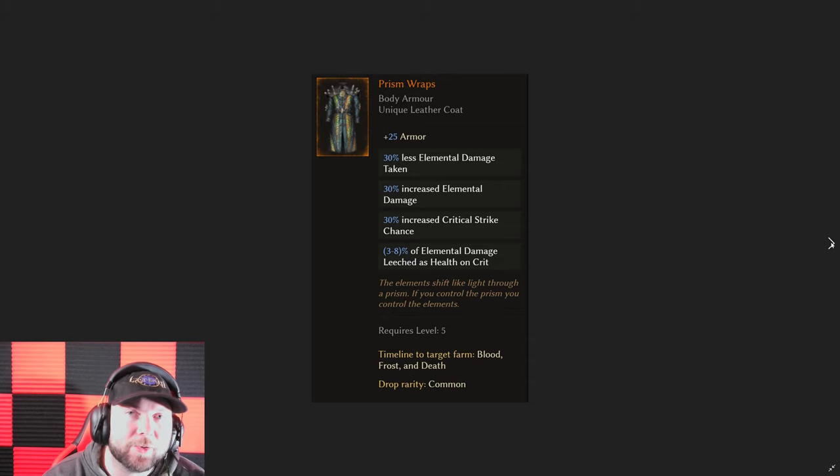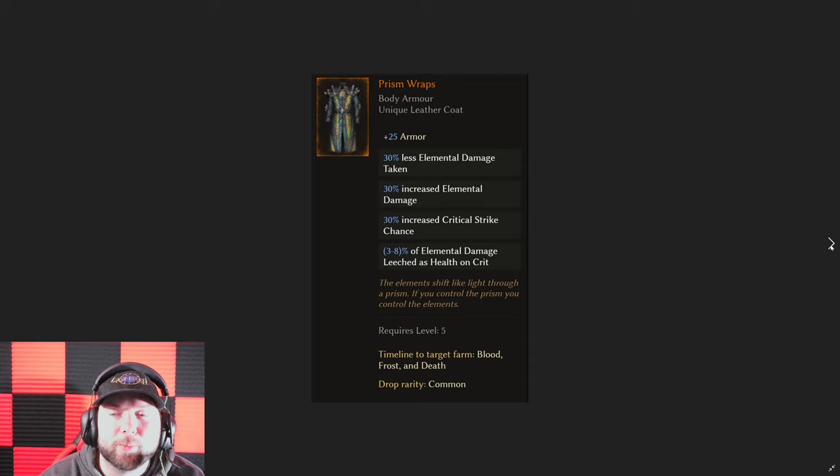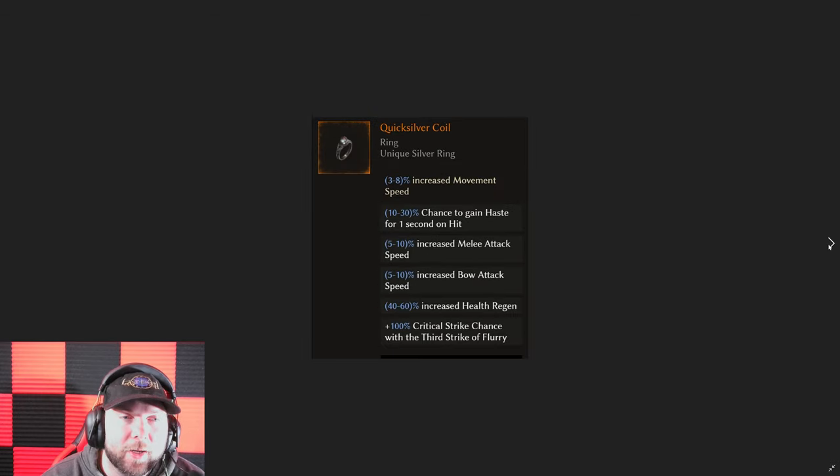Then we have the Prison Wraps. This one goes without saying — it's a very low level item and going to have a very high potential to get legendary potential on it. Having something like this that's already in end game builds like nova boy is going to be crazy when you can now get more health or those rare class-specific affixes on it. This is going to be a very very good unique, so keep an eye out for your Prison Wraps and hopefully you can get one with three or four legendary potential.